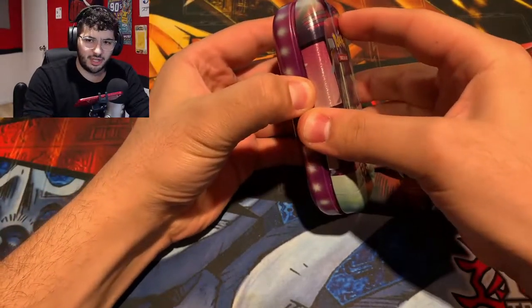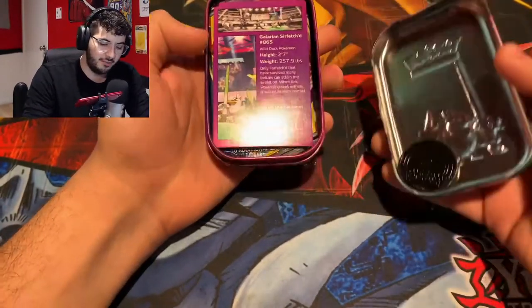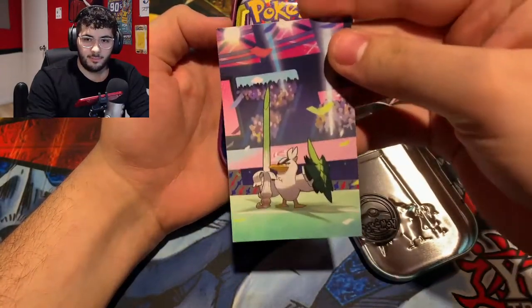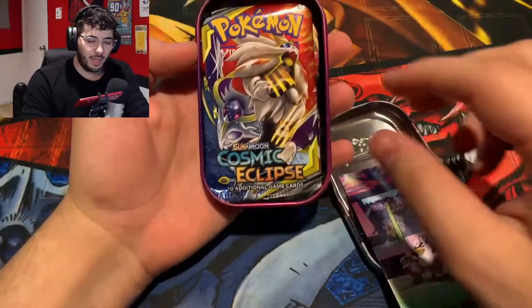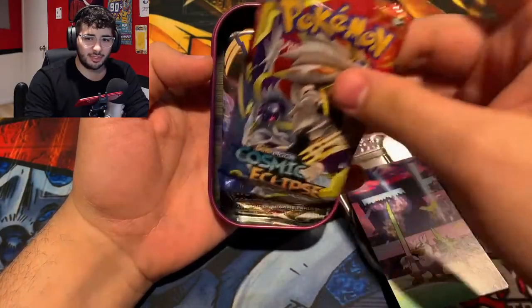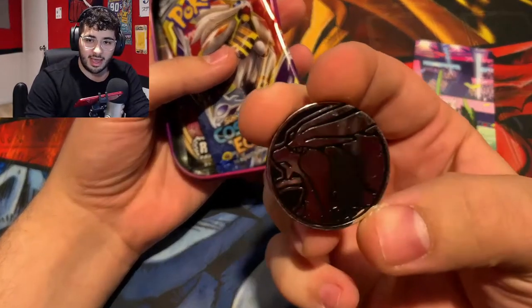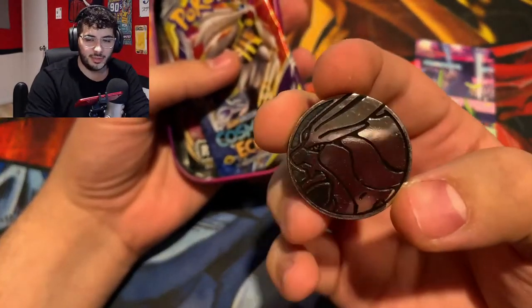Taking a look at our first one here. I've already taken off the plastic because it was so hard to take off. We've got our picture card, our beloved Cosmic Eclipse booster pack, a Rebel Clash, and a Suicune coin. I love Suicune.